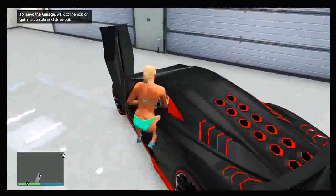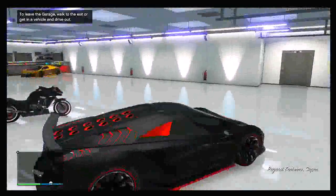From there, get into any vehicle that you want to duplicate. I'm going to be duplicating the Zentorno, so drive that vehicle outside of your garage and keep it still.